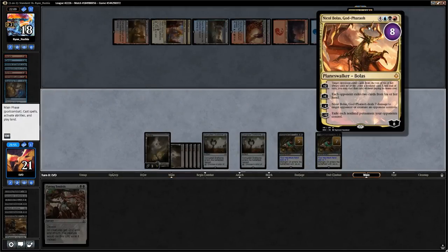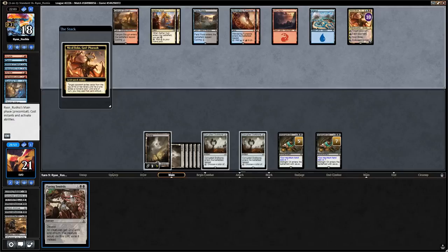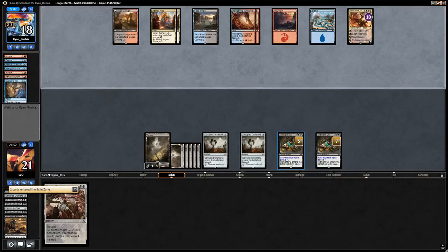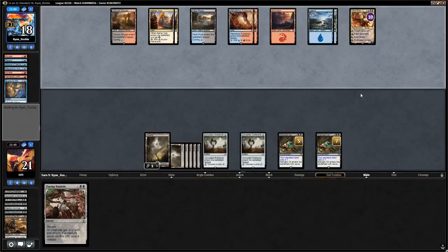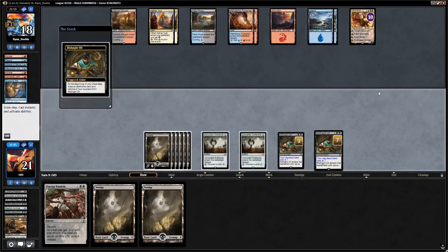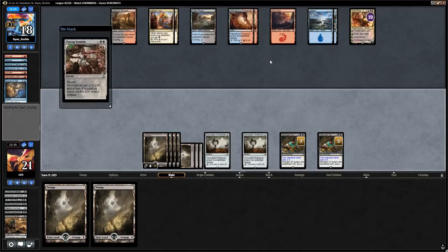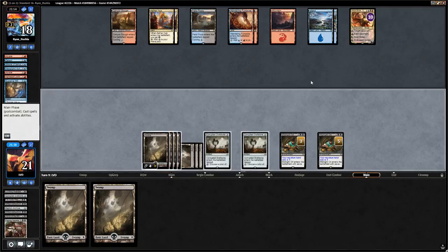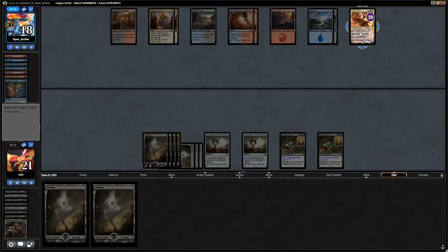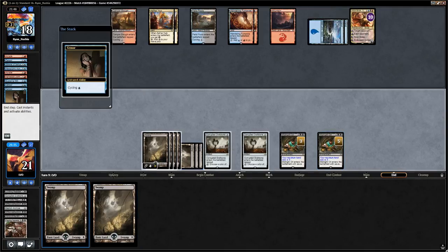We're in top deck mode against Nicol Bolas, but we get to draw three cards a turn with two Midnight Oils. We draw three lands — unfortunate. We play out the Flaying Tendrils just to get it out of our hand for Midnight Oil purposes. We don't mind if the opponent makes us discard our two Swamps since we're likely to draw another with our extra draw steps.